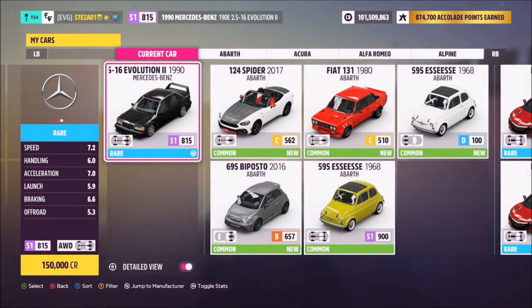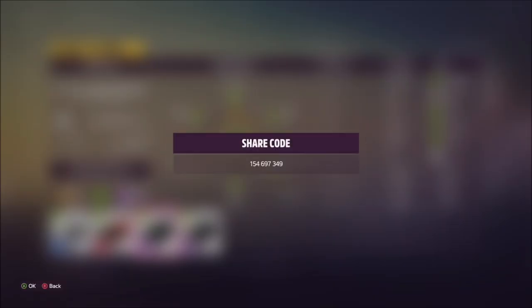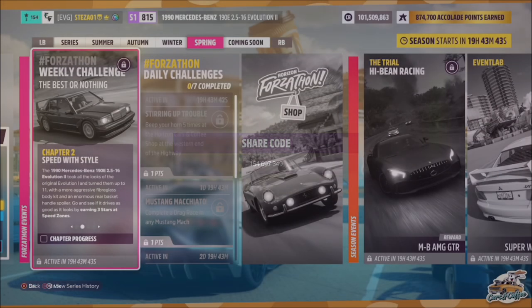This is the car in question and it will set you back 150,000 credits from the auto show, or you might be able to pick one up a little cheaper in the auction house. I've created a tune for you guys called Forzathon — the share code is on your screen now — and this should help you complete a couple of the challenges a lot easier and quicker than using a standard version.